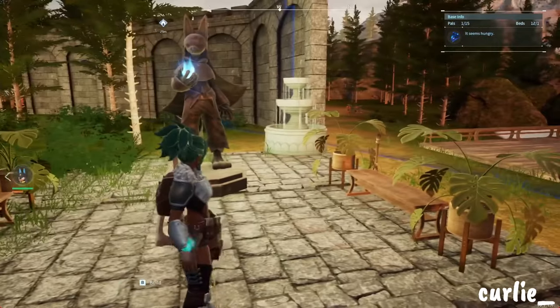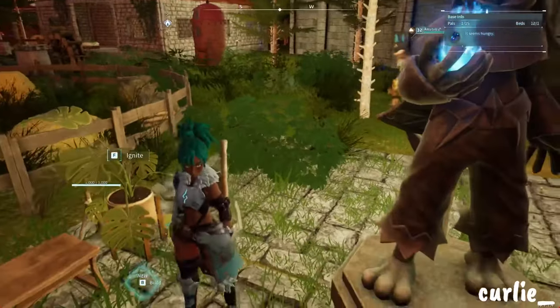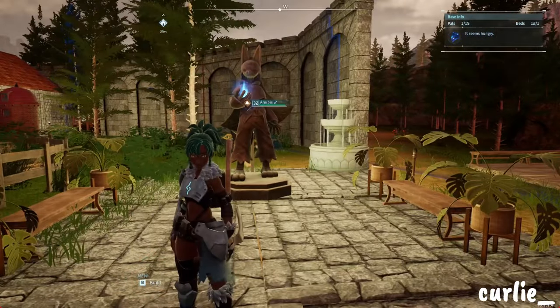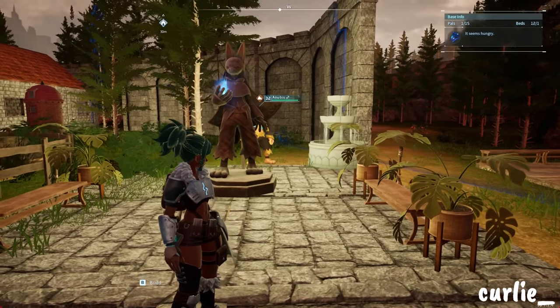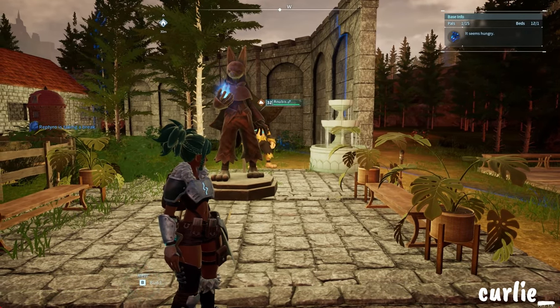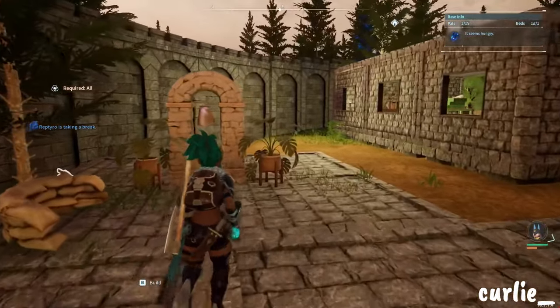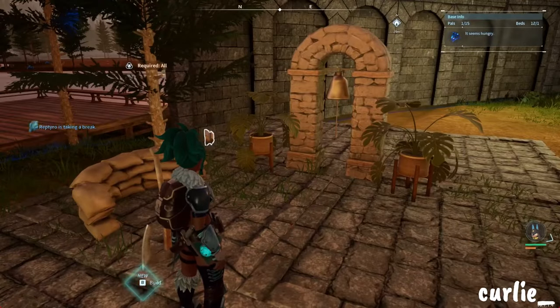This is the entrance to my base. On this side we have our statue and water fountain and a little seating area. I do plan on putting another fountain over here once I get the pal fluids for it — I haven't really been farming the pals, I've just been having a lot of fun decorating so far.